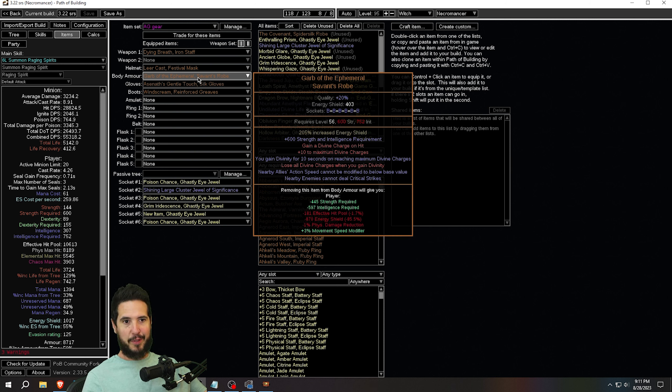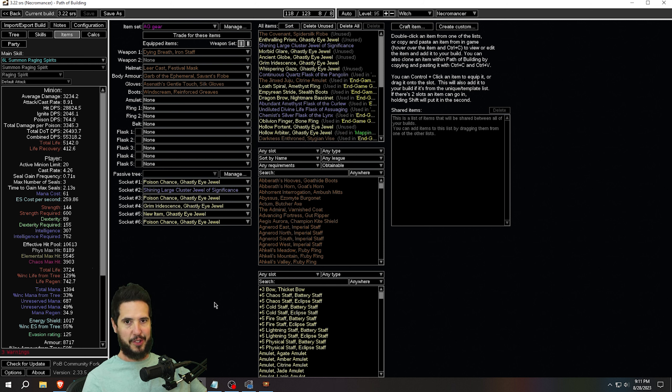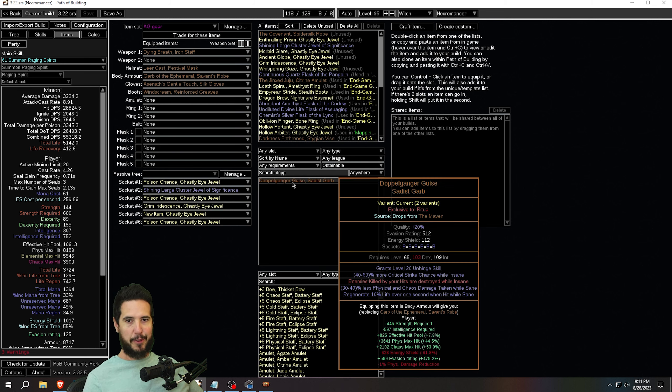For the body armor on the Animate Guardian, you have a few options. I gave mine just a cheap Astral Plate with very high armor and very high life. Another option is Doppelganger's Guise — it was about 70 chaos when I first bought it but rose to around 120 chaos. It makes your Animate Guardian very tanky: 40% less physical and chaos damage taken while sane, and regenerate 10% life over one second when hit while sane — which is the default status, so every time he gets hit he regenerates 10% life, which is massive. However, I still managed to get him killed even with this item, so I haven't bothered replacing it.